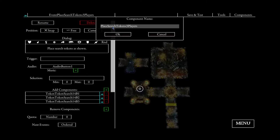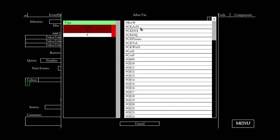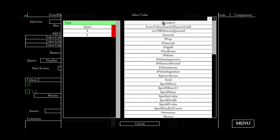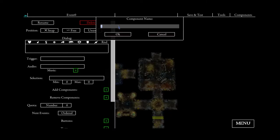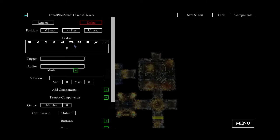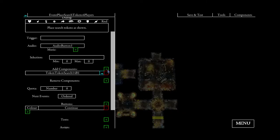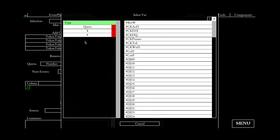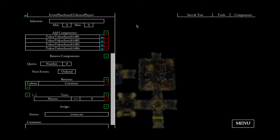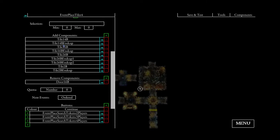And now for four players — copy the text again. Before I forget, the variable test should be 'equals three'. And now for the last event, four players: place search tokens as shown, and we will add all tokens here now. And we test for four players.